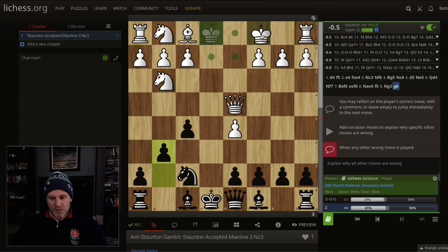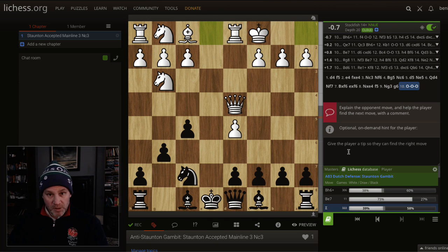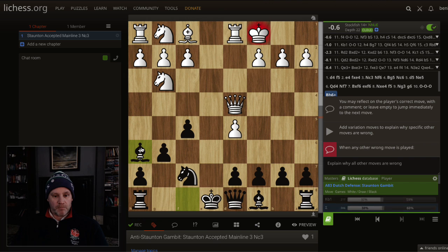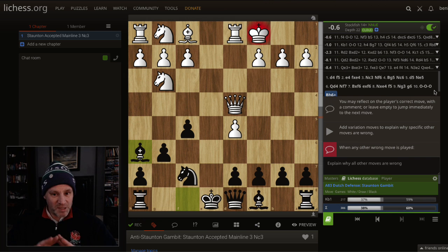White will go back to g3 and black is now starting to win more of the time. We play g6, they long castle - going with the most popular move. The rook isn't hanging because it's defended by our knight. The book says bishop h6 and the computer agrees - black is better. Ten moves is plenty to understand what to do.